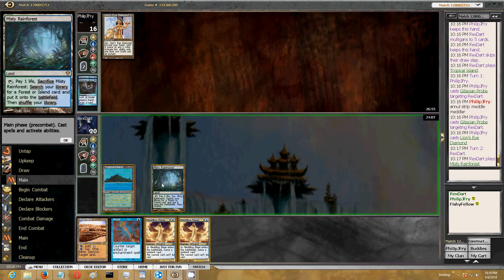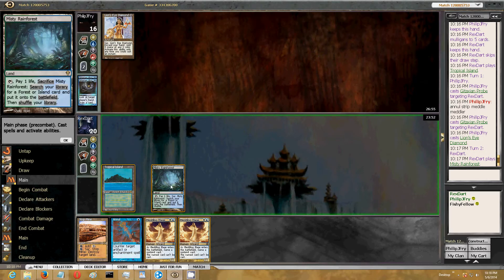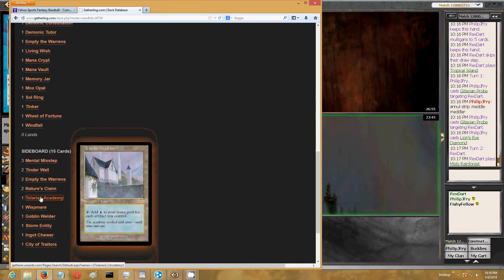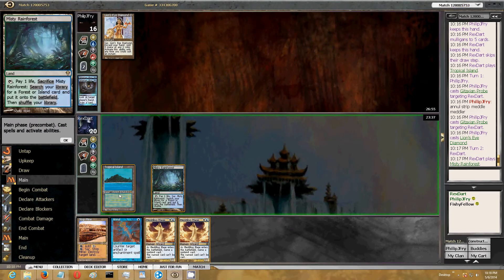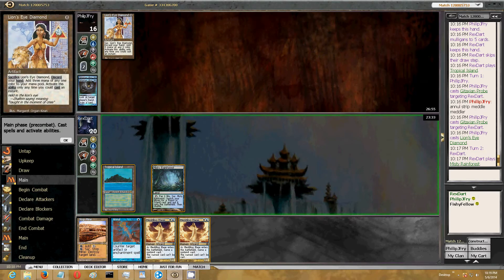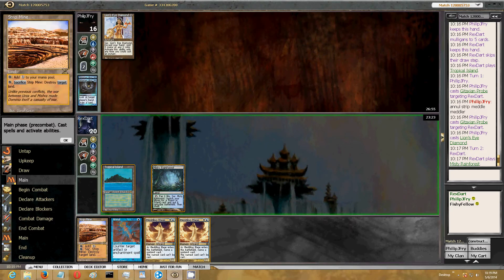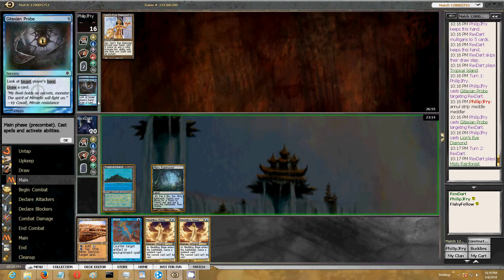I could Meddling Mage Empty the Warrens, or I could Meddling Mage the Charbelcher. But right now I have something that can counter the Charbelcher. I think I'll just... If he couldn't beat this Annul last turn, then leaving the Annul up seems smart. Though I'm never going to be able to cast this Meddling Mage then unless I get another mana.